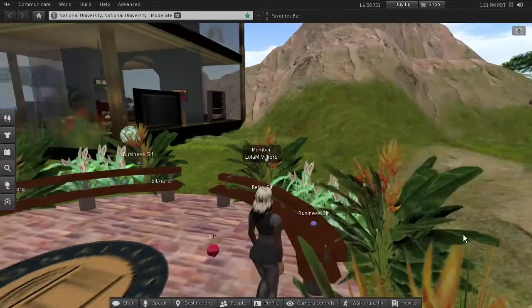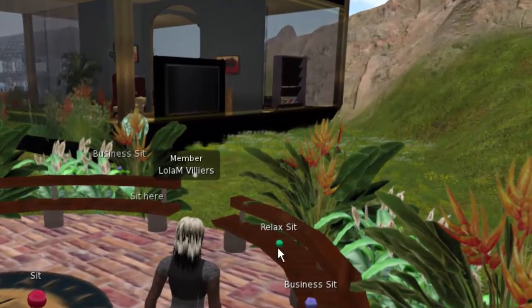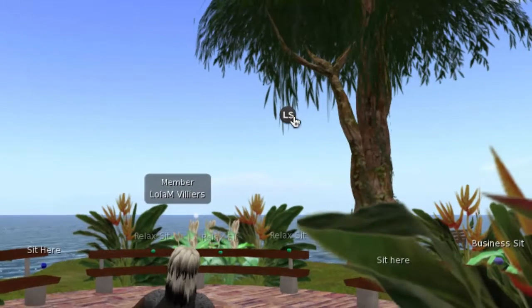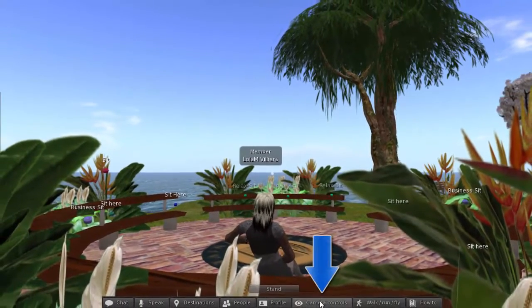Whenever you land in the chat circle, all you need to do is find an empty pose ball, right-click on it, and in the menu that appears select 'Sit Here' and you will sit there. To move around, you will probably want to click on camera controls.